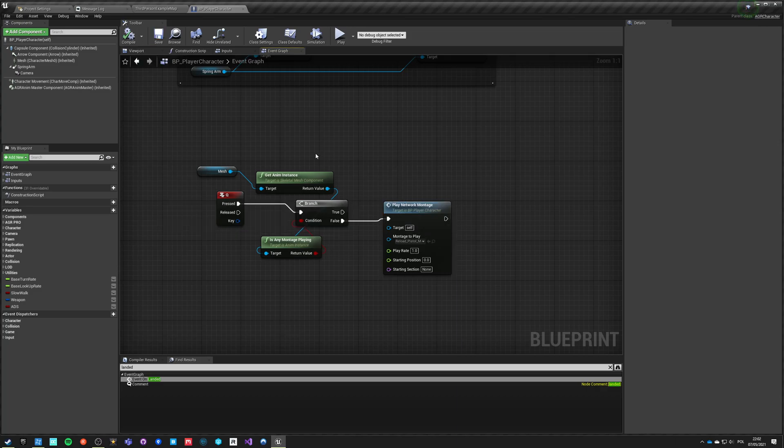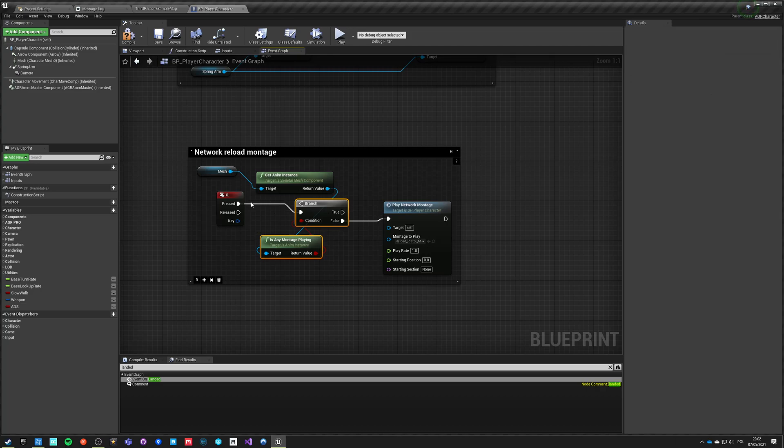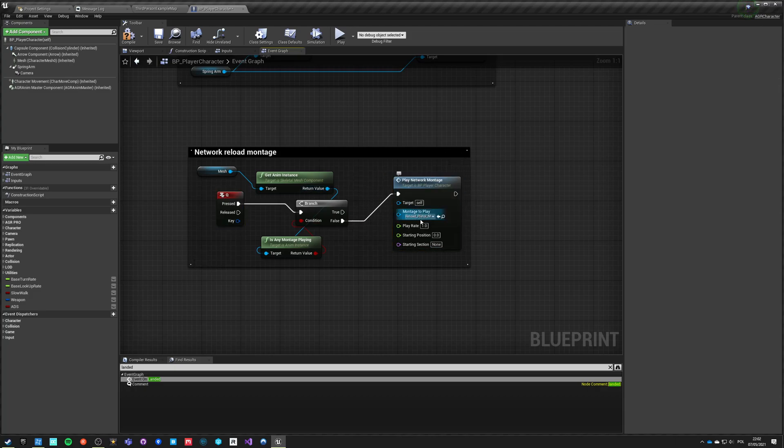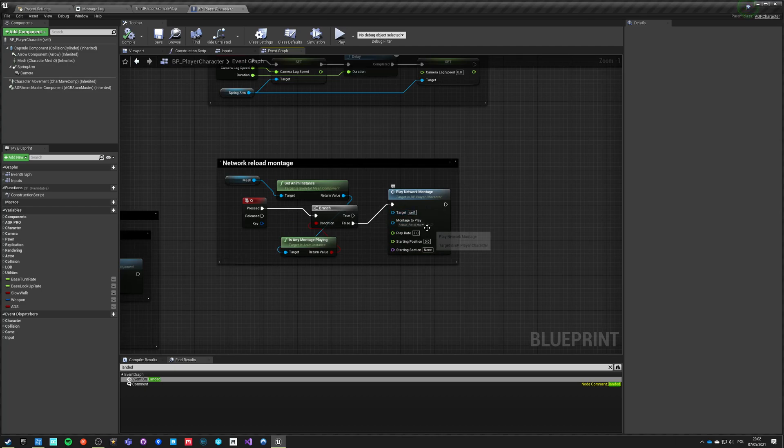When it comes to networking, you would obviously handle this more complicatedly — you'd actually play montages through abilities. But if you want to do it from blueprints, this is the basics. One security concern: this event could be triggered by code injection, so whatever you allow to insert here — like play rate — someone could set it to 4 or even 100 and get an almost instant reload, triggering any notifications much faster. That would be a way to cheat. However, when the montage is purely cosmetic, that's not really a problem.